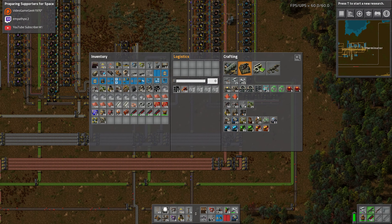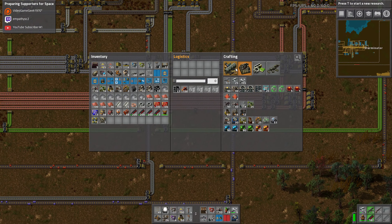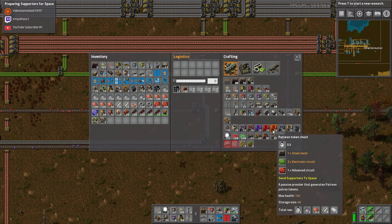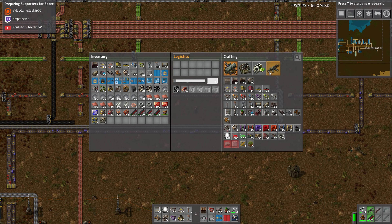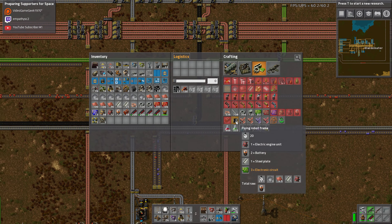Let's get some robot frames going because we do need robots to get these things moving. Like I mentioned last time, we're gonna set some up kind of by hand. Robot frames just take some circuits, steel, batteries, and engines.